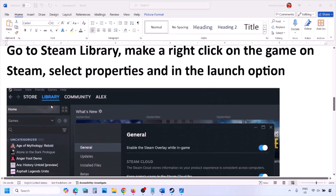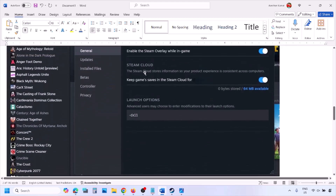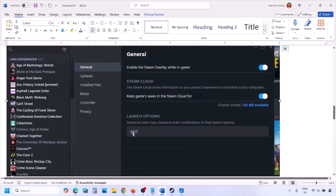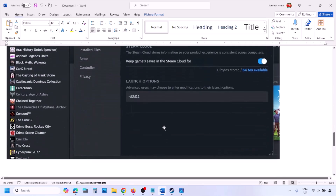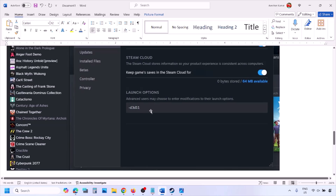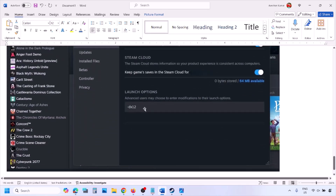Go to Steam library and then right-click on your game and select Properties. In the launch option, type in -dx11 and then launch the game and check. If that does not work, type in -d3d11 and check. Still not working, type in -dx12 and then launch the game and check.